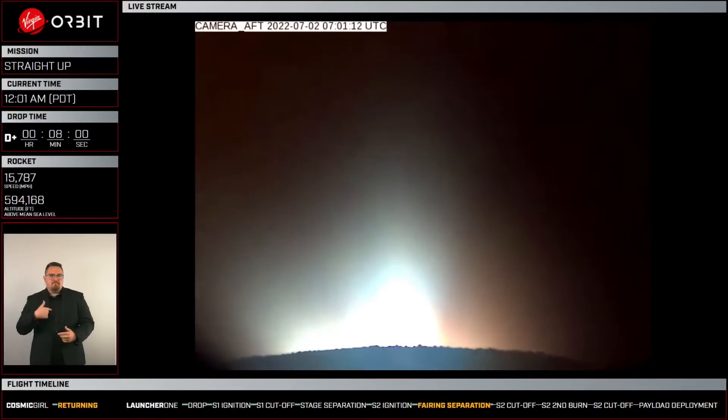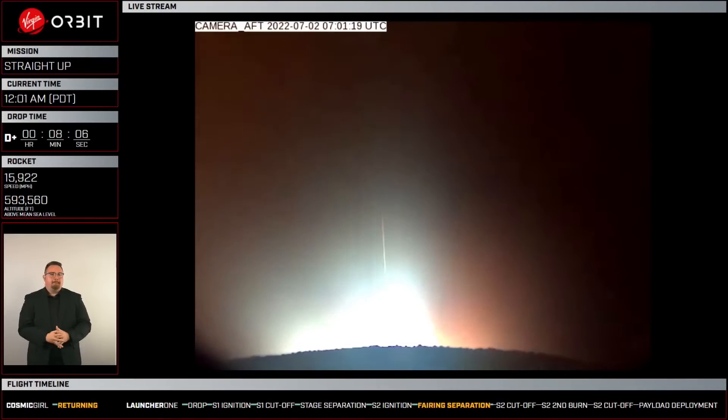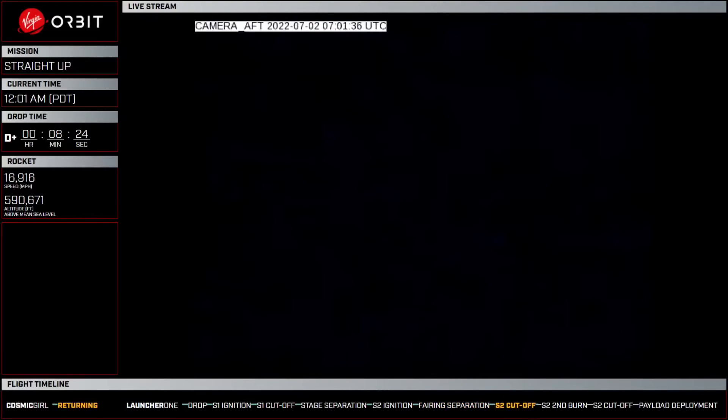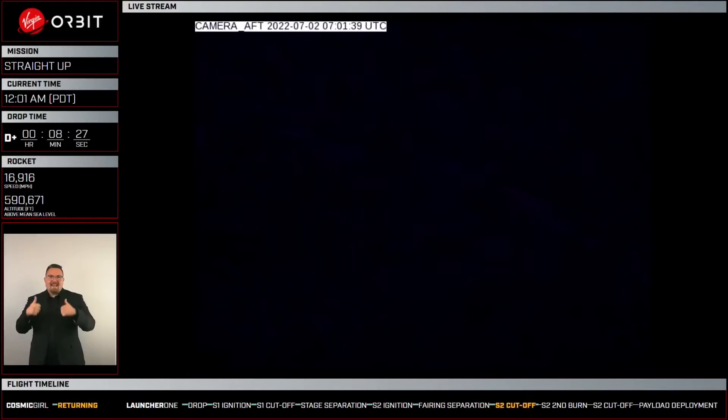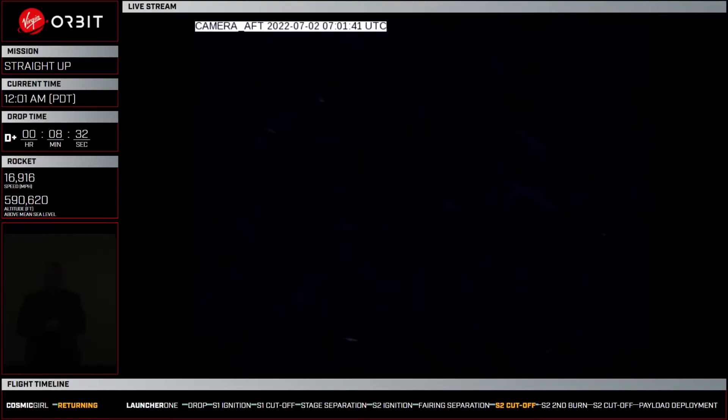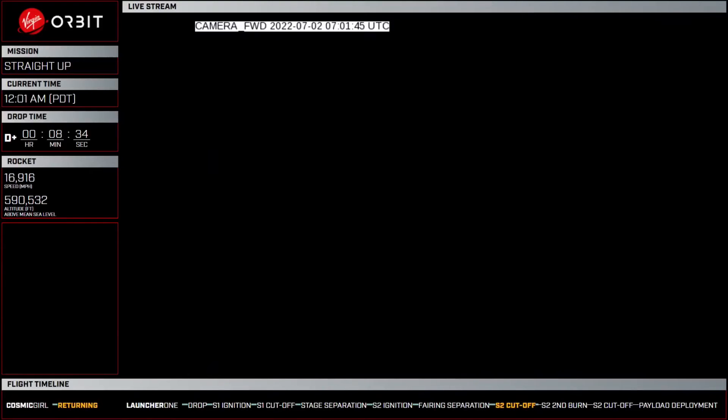Thirty seconds to CECO. I'm just going to listen in. AFSS mission rule satisfied. Hotline to LD on control. Newton 4 shutdown confirmed. Hotline to LD on control — permission to release the airspace since we've satisfied all airspace requirements. Permission granted. Copy, thank you.